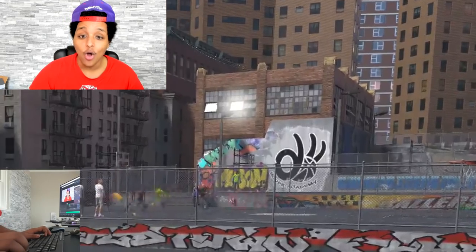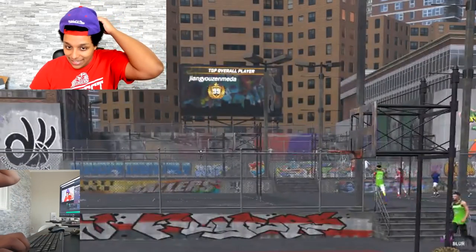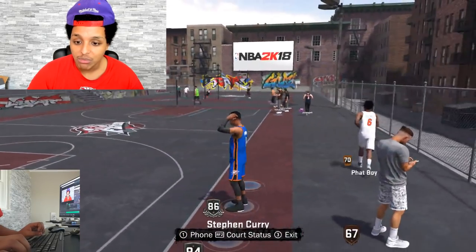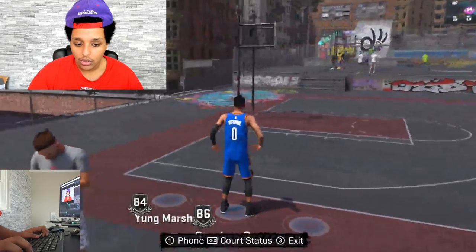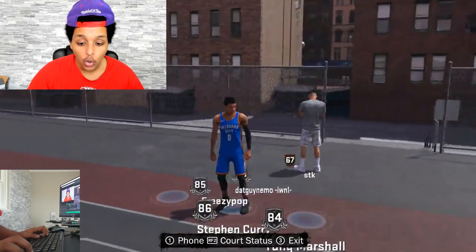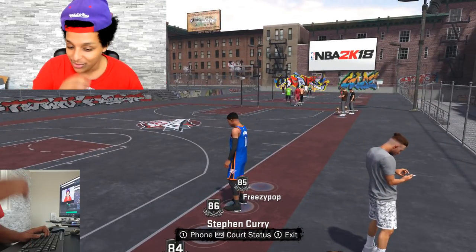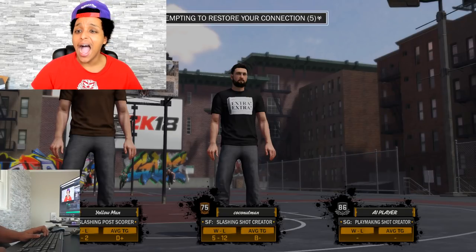There's a 99 overall? He's been hacking, yo. I know somebody didn't grind to 99 overall on the PC. Somebody get on the court. We got an invisible guy on the team, man. How is that not enticing to you? Is there two invisible guys on my team? Yo, how they can stop us, bro? I want to go invisible too. How y'all did that? That's a good strategy.